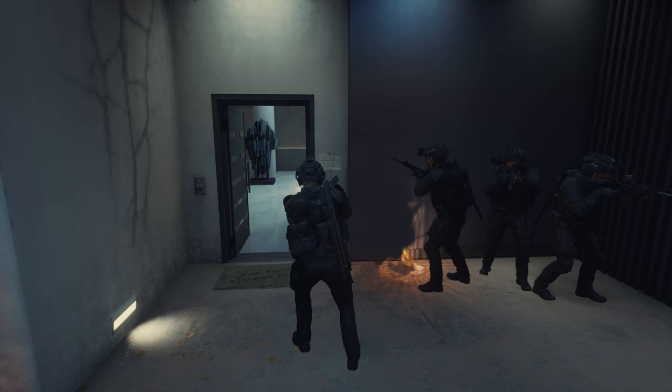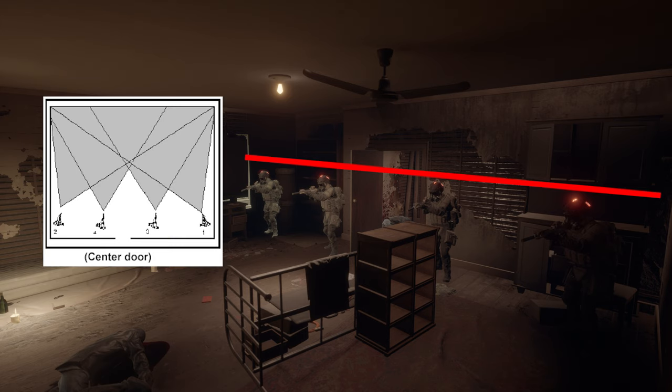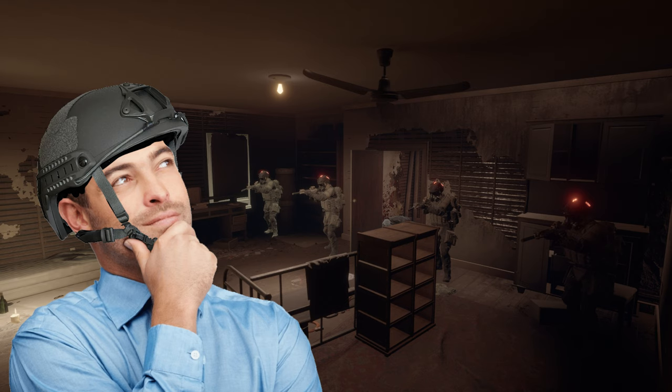After the one man pies the door and addresses any threats he can see, he will decide to go left or right into the room, since it is a center-fed room in this case. If the one man goes left, the two man will go right, then the three man goes left, and so on until you fill the room. We are creating what is known as a strong wall, covering all sectors of fire while staying online with one another. Always remember the one man is always right — even if you think he's taking a bad route, go the opposite way and the configuration will work out.